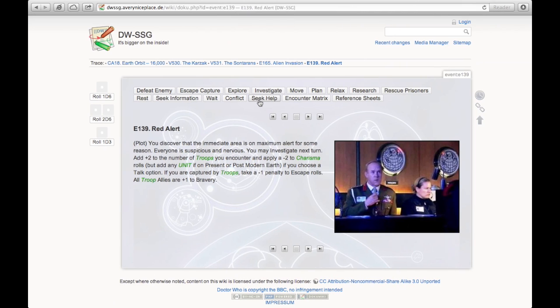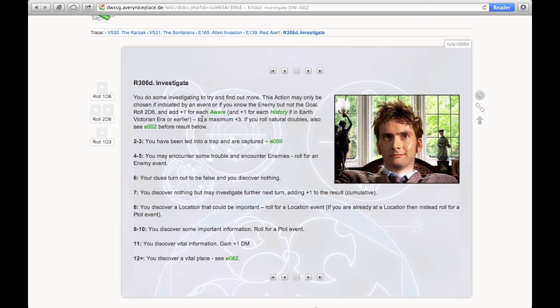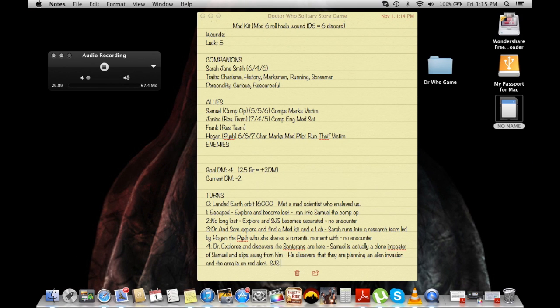Now that we've discovered the goal, Sarah Jane Smith is going to investigate. The rules tell me to roll 2d6 and add plus one for each Aware trait — Sarah Jane doesn't have Aware, and neither does Hogan. I rolled a nine — 'You discover some important information, roll for a plot event.' Since we've already discovered the enemy, I would normally roll for a goal event, but instead I gain a plus one DM. I update my DM to negative one. That's good news for us.